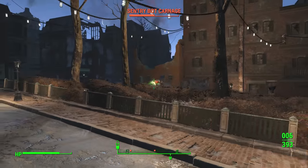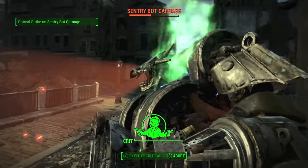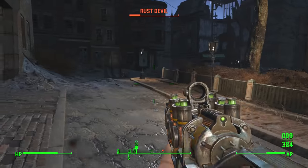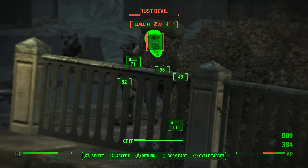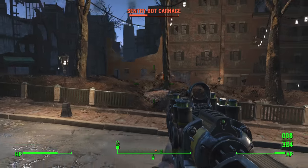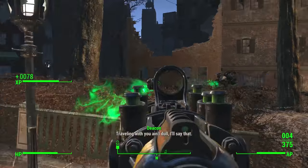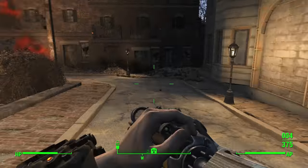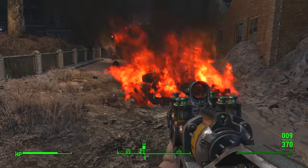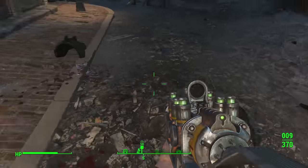Let's aim for the head. Crit! Not much damage — it stumbled a little. I mean, it's a Sentry Bot. We're playing on Very Hard and it's a Sentry Bot — I don't know what we expected. Your head exploded into goo, which is exactly the fate you deserved. The Broadsider is cool. It doesn't work so well on robots, but on people — even though it says it won't do a whole lot of damage — sometimes they just explode. Pretty big fan of that.